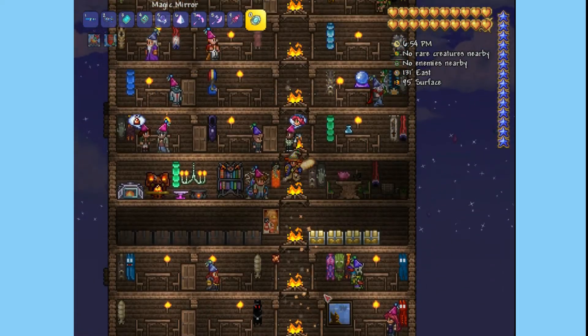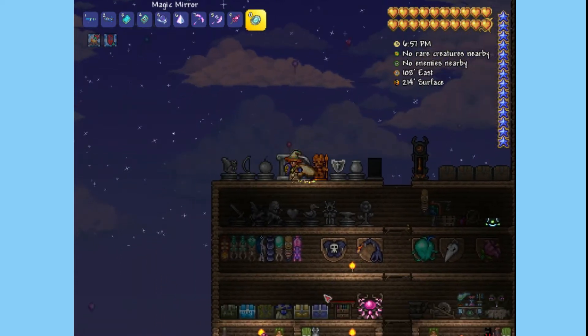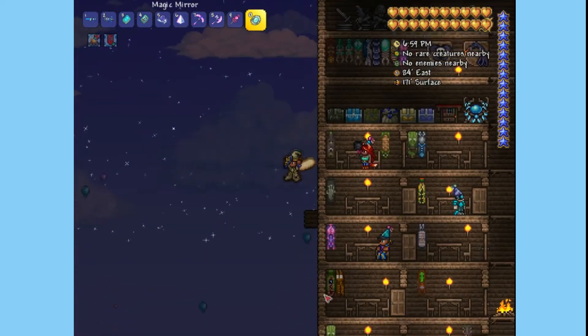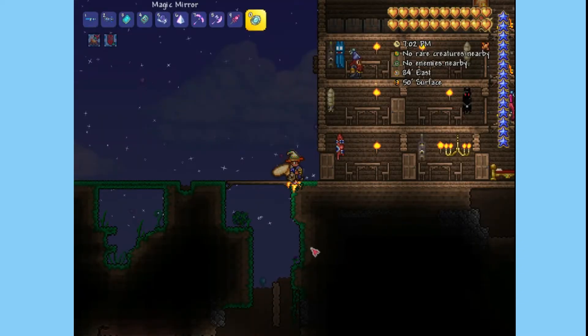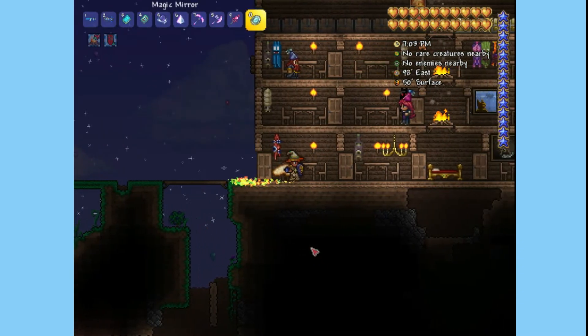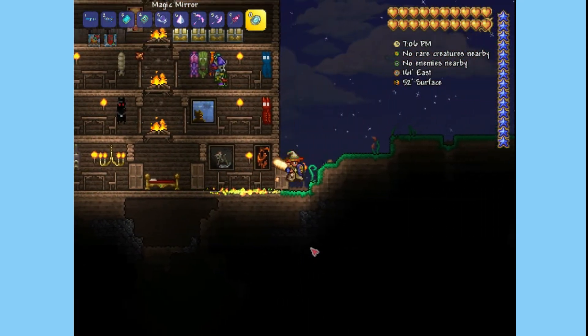Hey guys, welcome to the first how-to in Terraria. Today I'm going to be showing you how to get the biome pylons so you can teleport from any biome to any biome. I'm gonna try to make this video as quick as possible, so the first thing you need to do is find two NPCs.